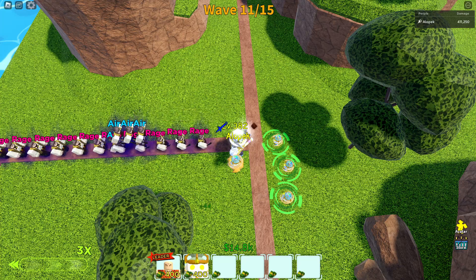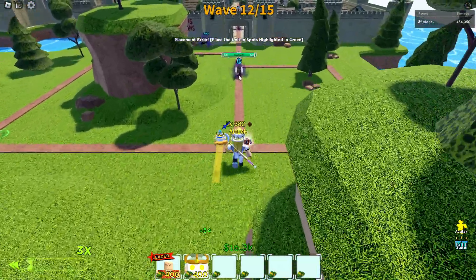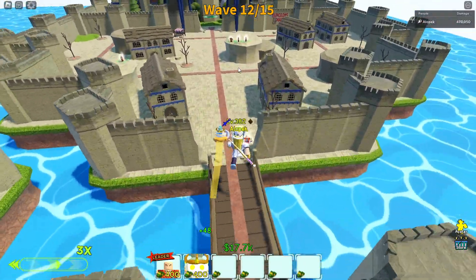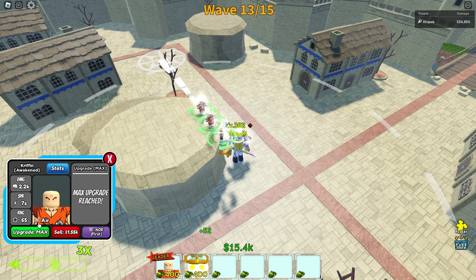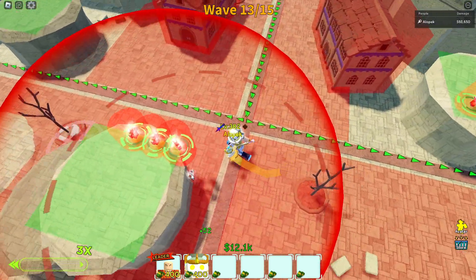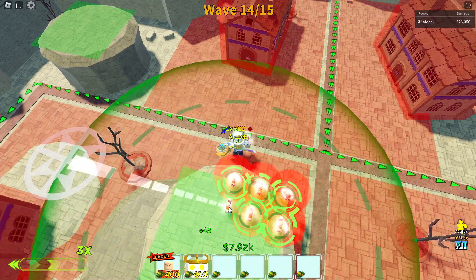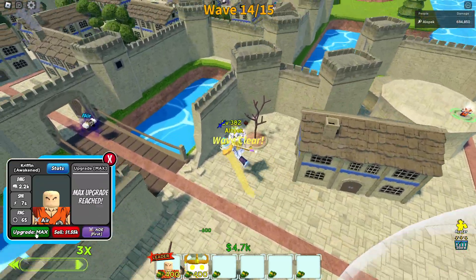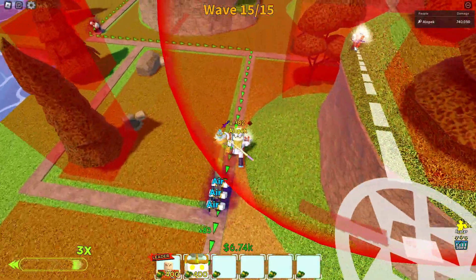On extreme it's 50k health — wow, 350 HP, the HP is climbing a bit. Feel free to bring better units than this; we're just trying to use the easiest units possible to get. Let's get Krillin upgraded — max this Krillin too. We have a lot of extra money so let's max some more Krillins.